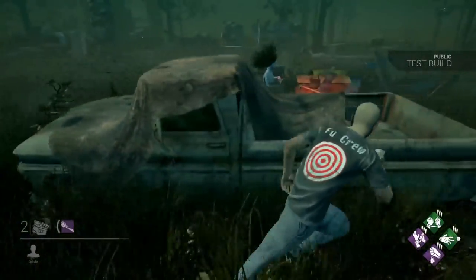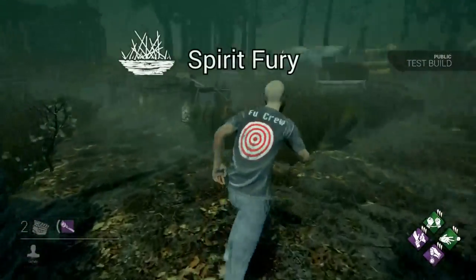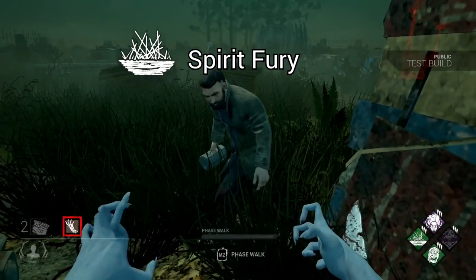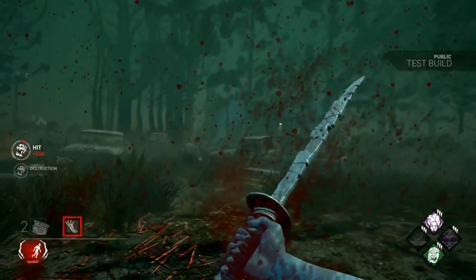She also introduces three new perks to the game that are very unique. The first perk is Spirit Fury. Spirit Fury charges after two pallet breaks, and makes it so the next pallet stun you receive breaks the pallet during the stun animation. This, combined with the perk Enduring, can almost guarantee you free hits against looping survivors.